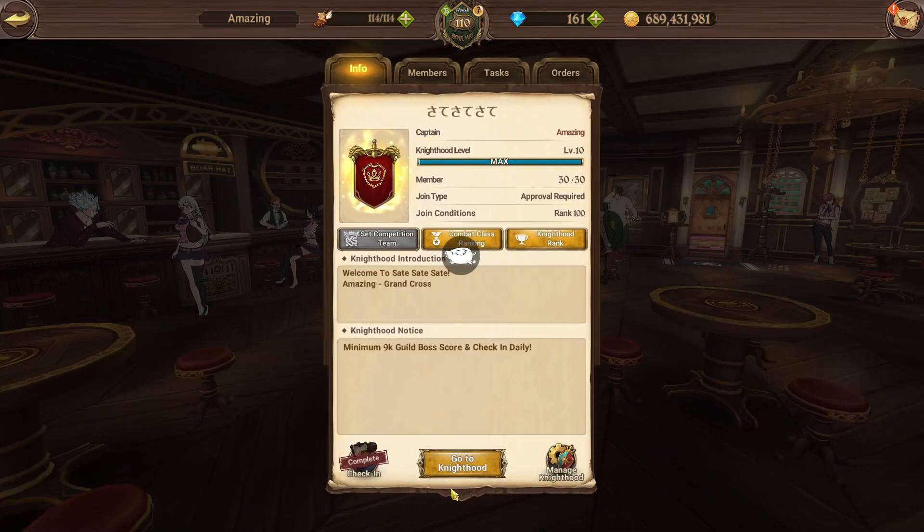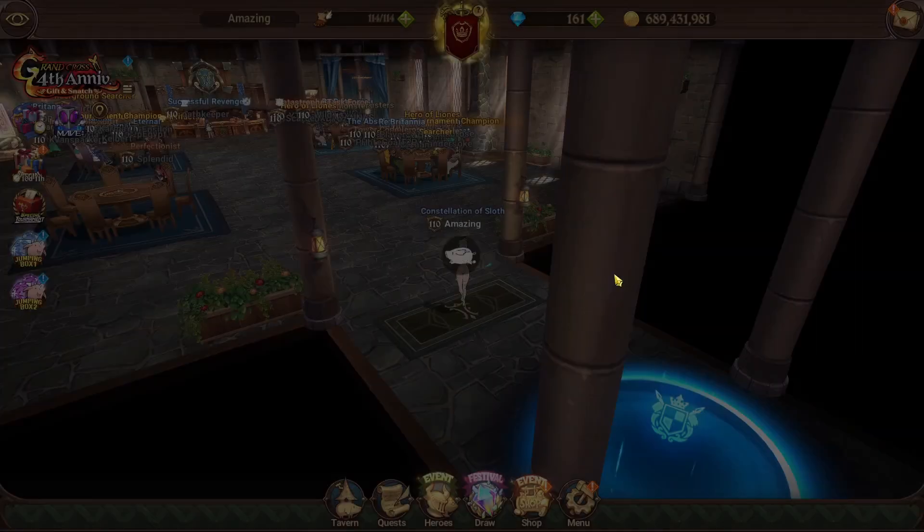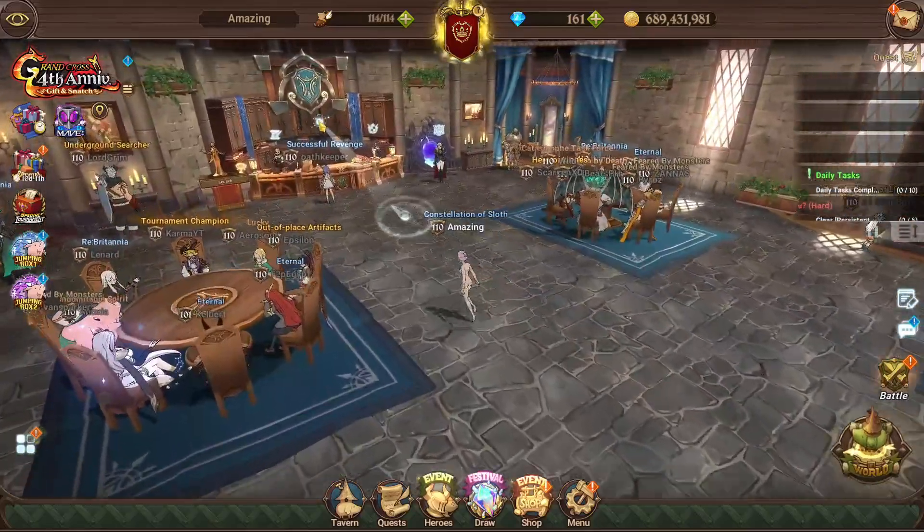If you want to actually exchange your activity points, you're gonna want to go to the Knighthood itself. When we go to the Knighthood we can see what actual rewards we're able to get for the activity points. Loading in here - it takes a minute to load.